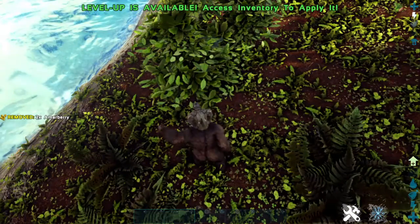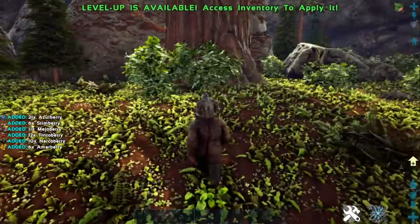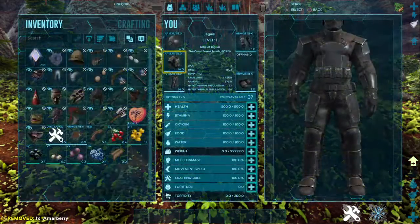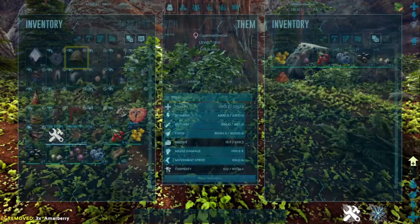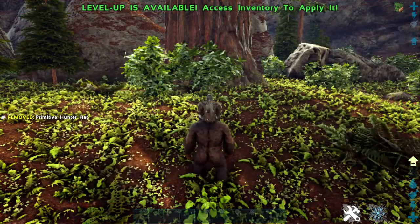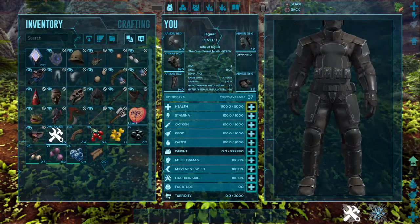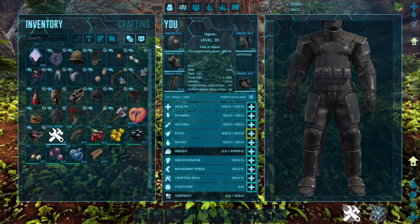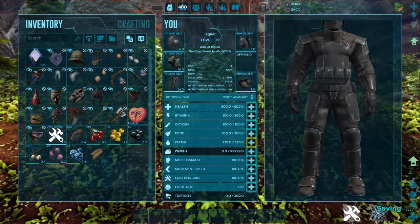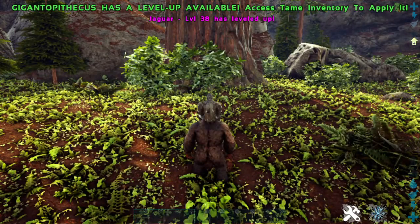What the hell was that attack? Looks like he just pushed himself down for no reason. I didn't notice this in the last episode but I had 12 levels and now I've got 37. I don't even know what to level — 300 into water. Yeah, 270, not too bad.